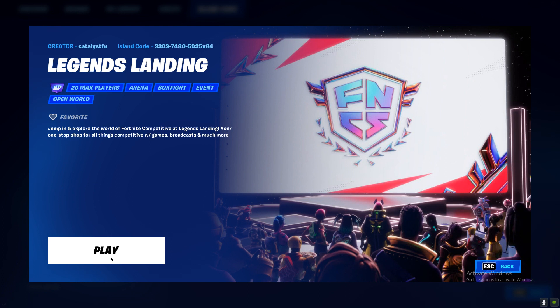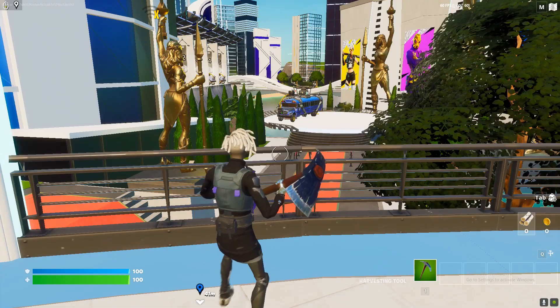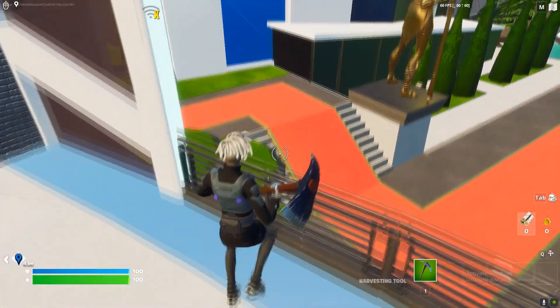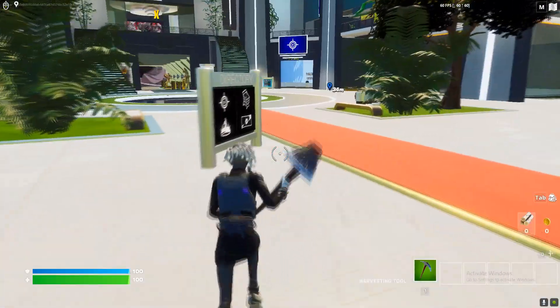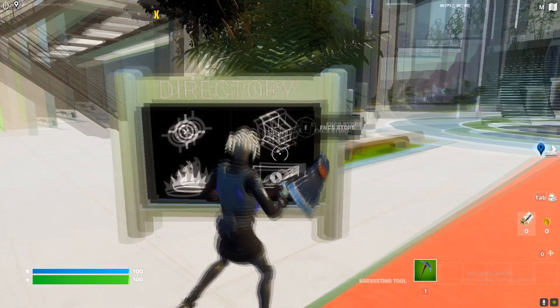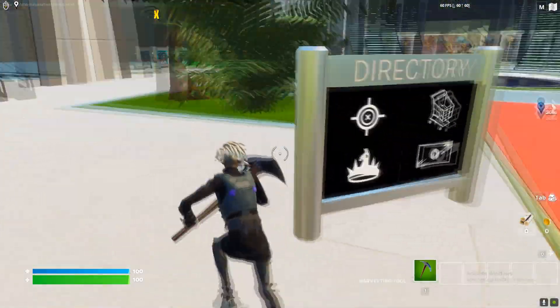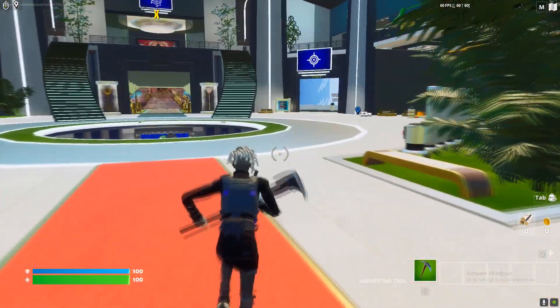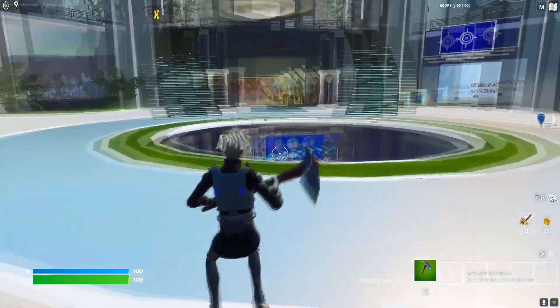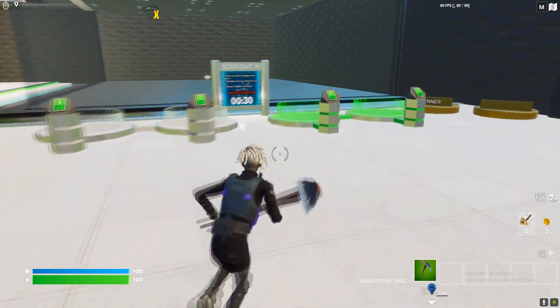Just press play and we'll get into the game. Once you're inside the creative map, you'll be right here. This display is important because it shows you where you want to go. The box fight arena is right over here — these two are the box fight arenas.